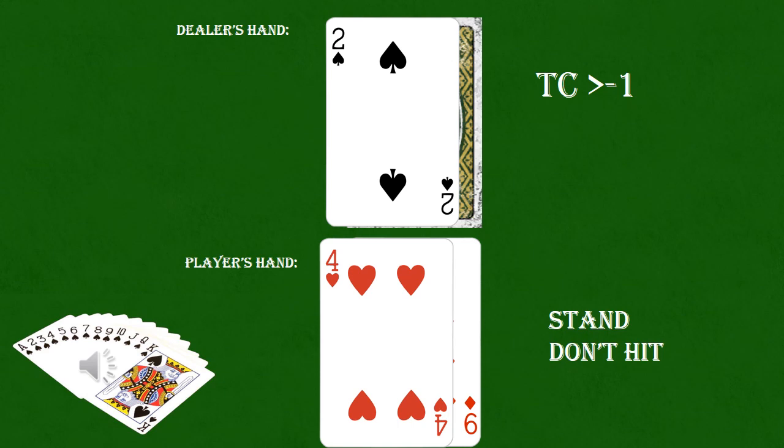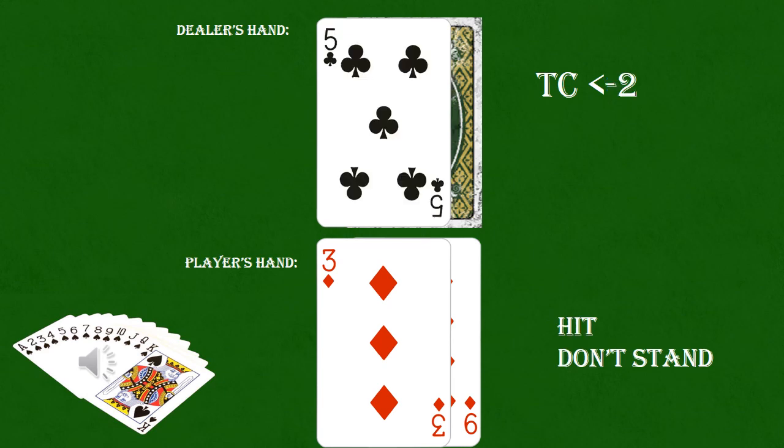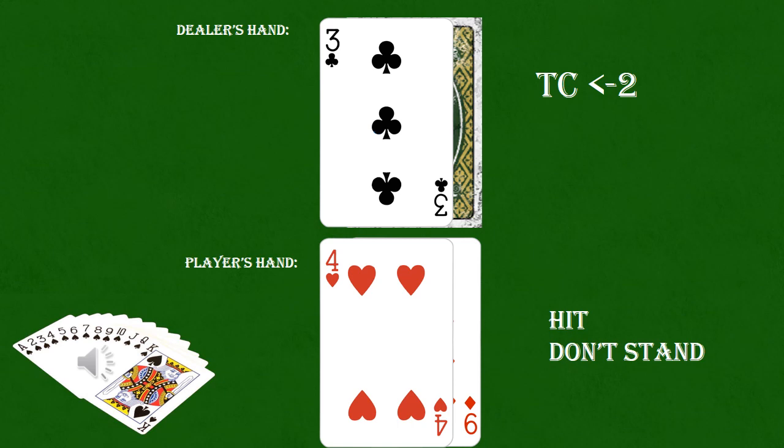With a dealer 2 and a true count higher than negative 1, you'll want to stand on your 13 rather than hit. With a dealer 4 and a true count lower than 0, you can go ahead and hit your 12. With a dealer 5 and a true count of negative 2 or worse, you would hit rather than stand. With a dealer 6 and a true count lower than negative 1, you'll want to hit your 12 rather than stand. With a dealer 3 and a true count lower than negative 2, you'll want to hit your 13 rather than stand.